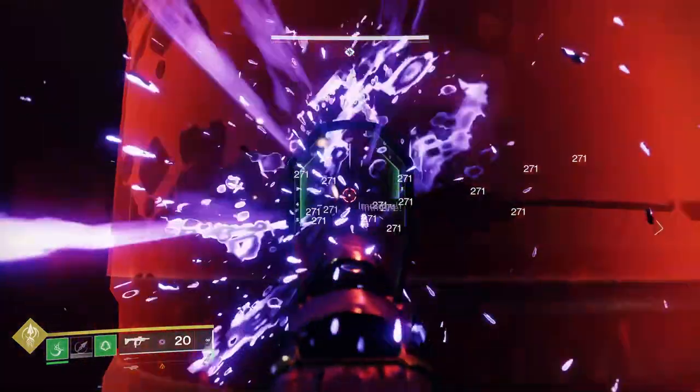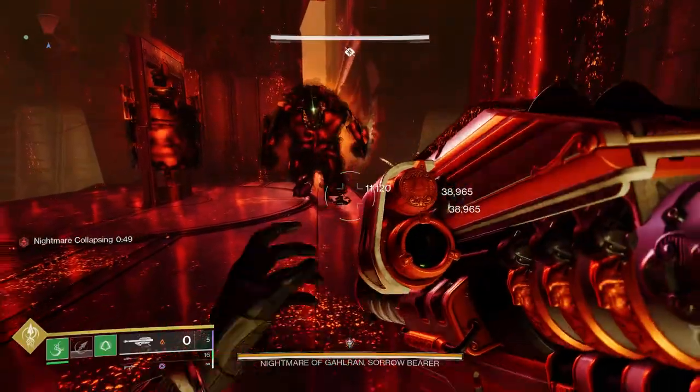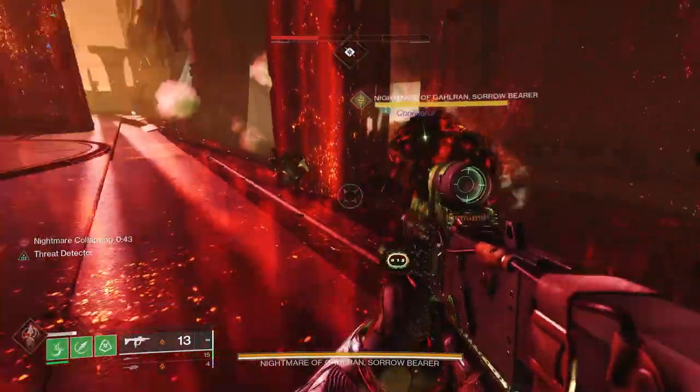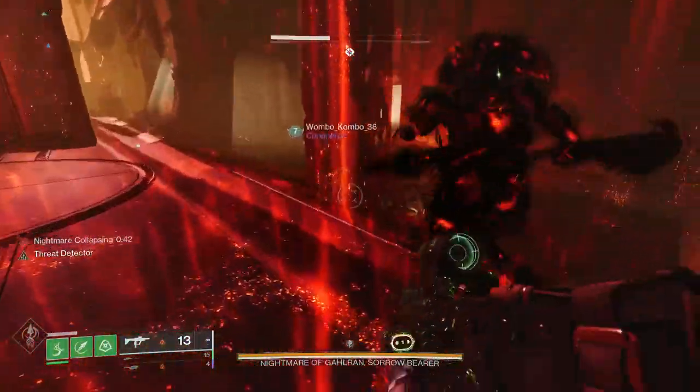Start the encounter with the bell in the back of the room. Kill the Scion snipers in the back and lower Galron. When he gets back there, stand close to the edge and wait for him to do one of his lunge attacks. With enough luck, he will lunge at you and go flying off the map.